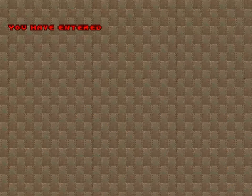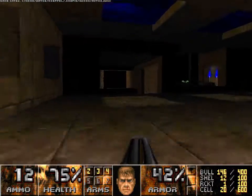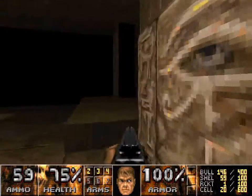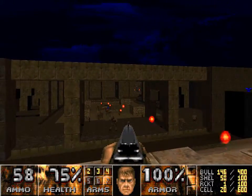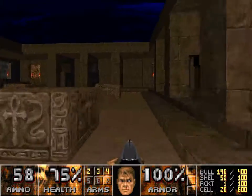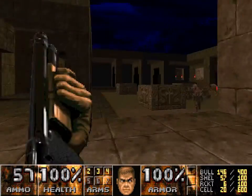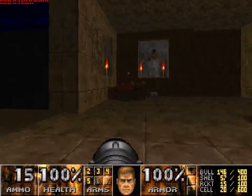Temple of Isis — it's a level 7. So there's a chaingunner right there, right away. He's guarding the exit and we can't get across it yet. I don't remember. I think once you grab the blue key, things get bad. I'm going to take that though, because it will come in handy.